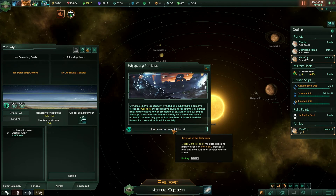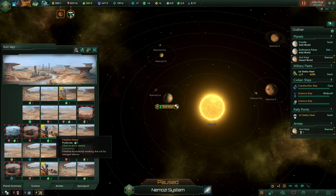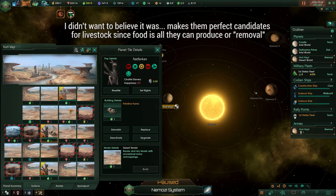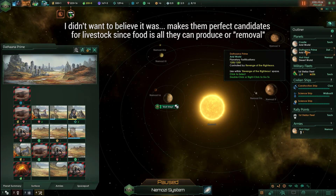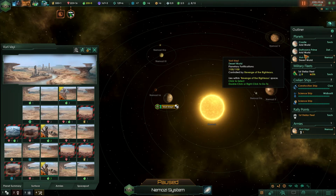They actually get stellar shock for a number of years based on how primitive they are. That's a lot of days — is that ten years? If my math is anywhere near good. So the question is now: what the hell do I do with them? They're not very good. I actually want to move populous over. There is a lot of minerals and food here.